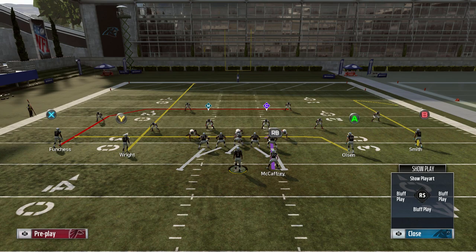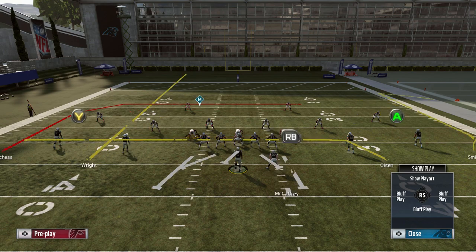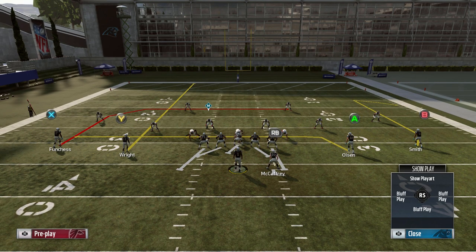On the back side, what I like to do at least for this play is go ahead and block my running back just to afford a little extra protection, because it can be a long-developing route combination if you have to wait for that dig to develop and cross the field. I generally will just leave that comeback route. Sometimes this combo can have trouble getting open against man-to-man coverage, so I like that backside comeback. In case they do go to some type of two-man under or cover one, the backside comeback route generally does a good job of getting open against man-to-man.